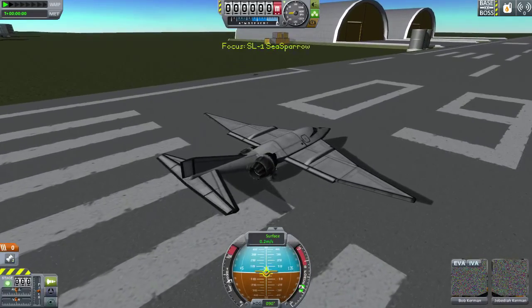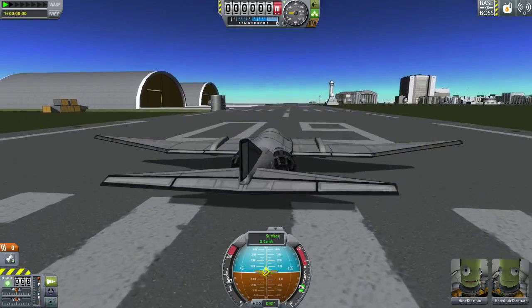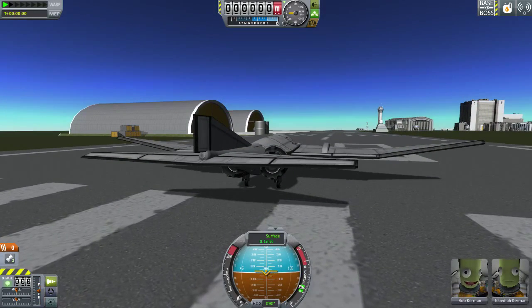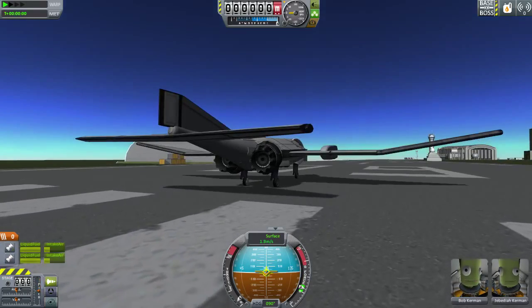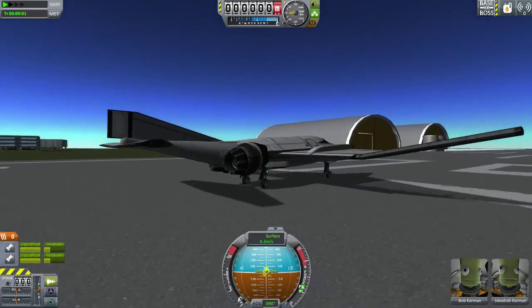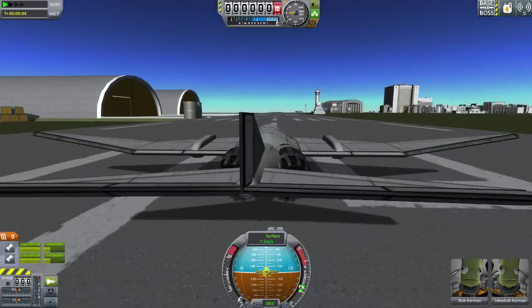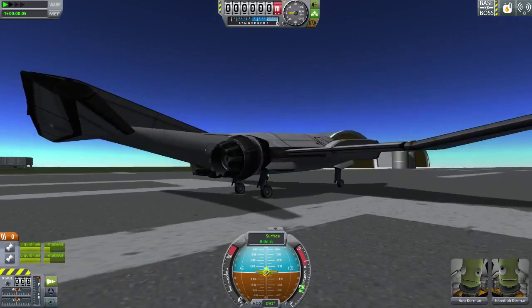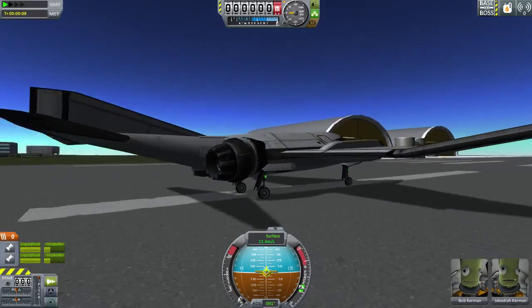And here we are with the static EVA. There we go, they popped up now, and I like the tail on this thing. We're actually gonna have the throttle on very low right now — we're not even gonna get to the point where we have thrust effects, because I want to see how low of a takeoff speed this thing can really have. It's described as having a very low takeoff speed, so I'm going to try to test that now.